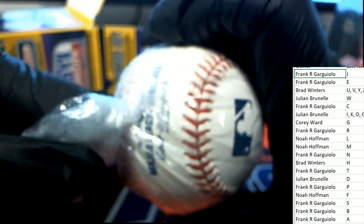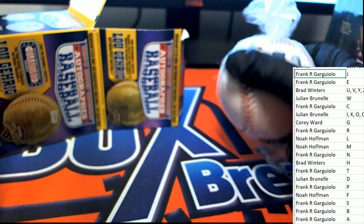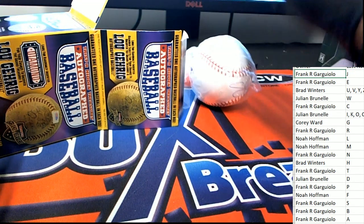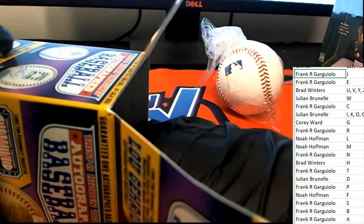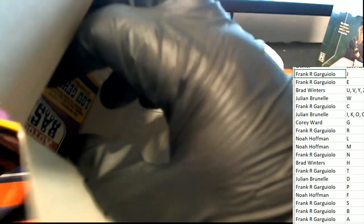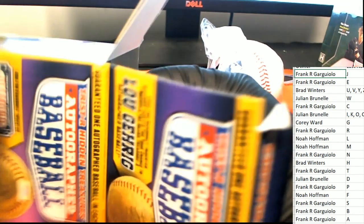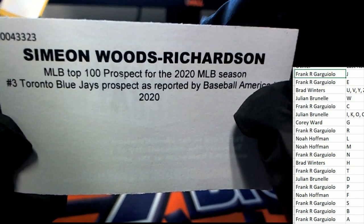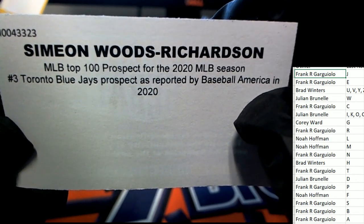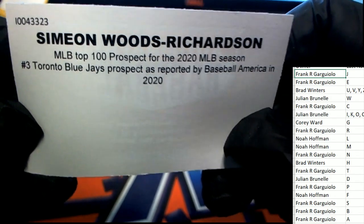It looks like the letter E to me — I don't know what last name, it's a last name letter break, but it looks like E. It could be anything. Let's find out whose autograph we're looking at — it's a Tri-Star authenticated autograph baseball and we're gonna learn a little more right here. I don't recognize the signature — maybe you recognize the autograph. It could be anybody for all I know, hopefully it's somebody great.